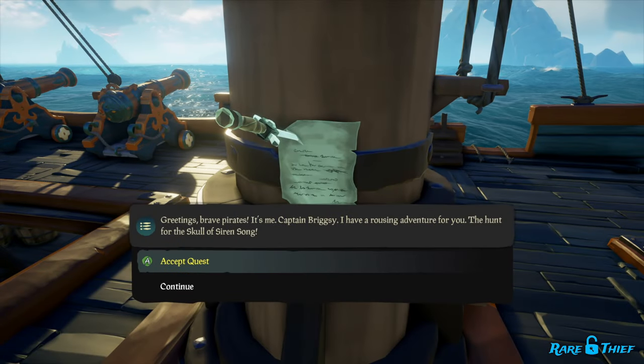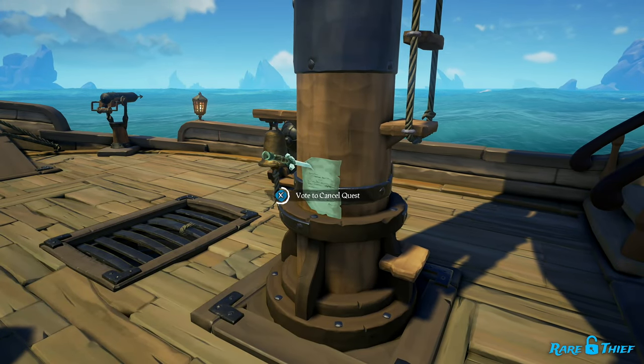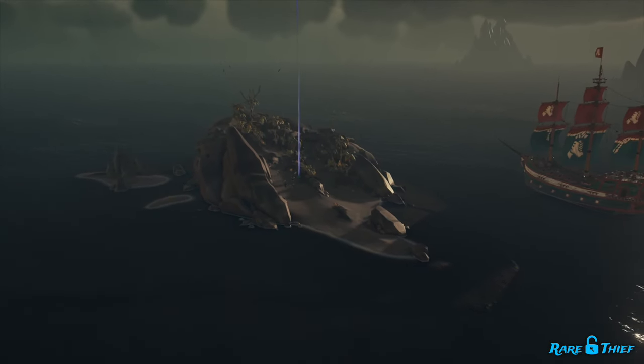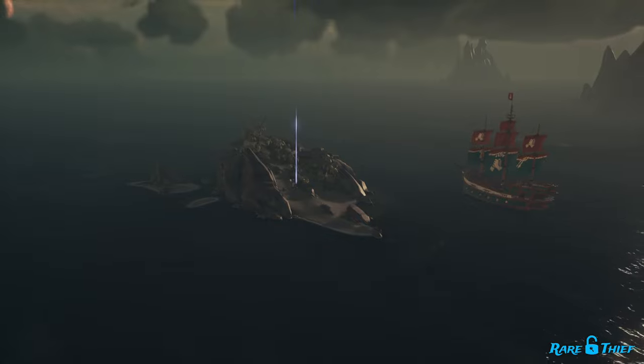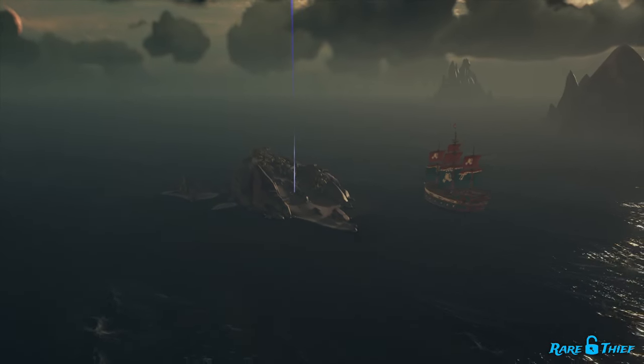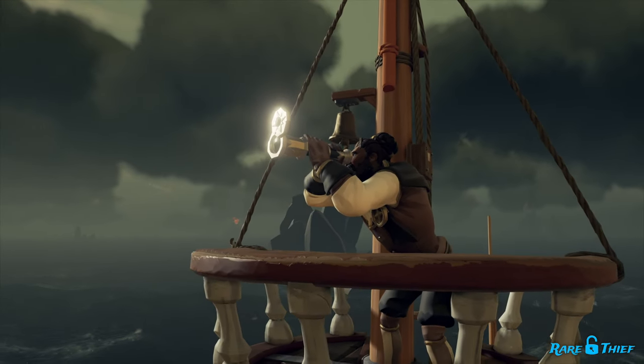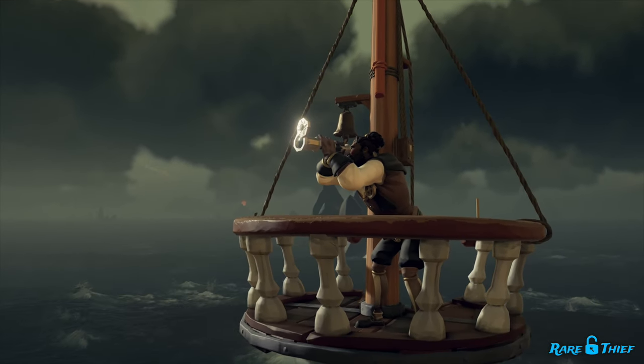Interact with the note to accept the voyage. If you don't want to participate, you can ignore or interact with the note to cancel it. Canceling the voyage will remove the note from your ship's main mast. Nevertheless, even though you canceled the voyage, it will still occur for everyone else on the server. Now that we know how the voyage works, it's time to sail onto our step-by-step guide.